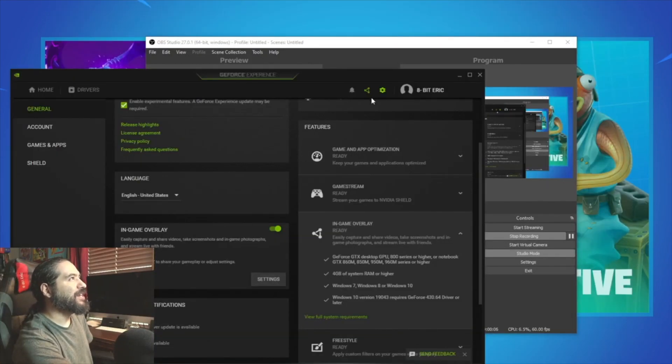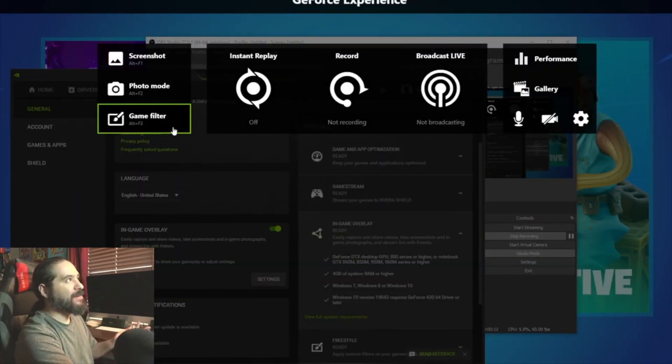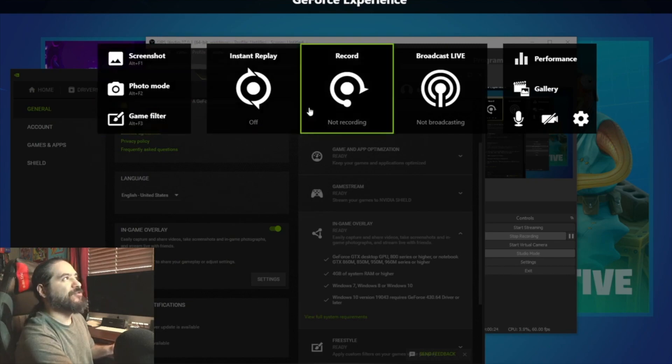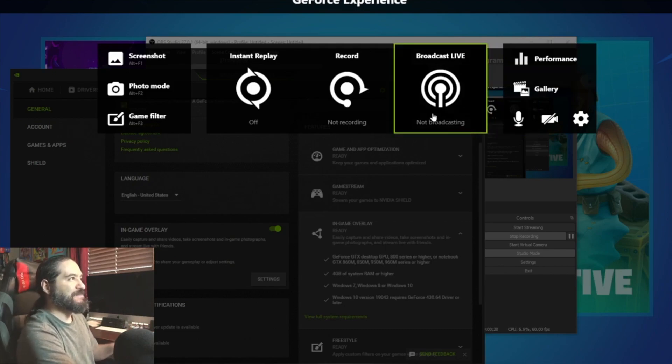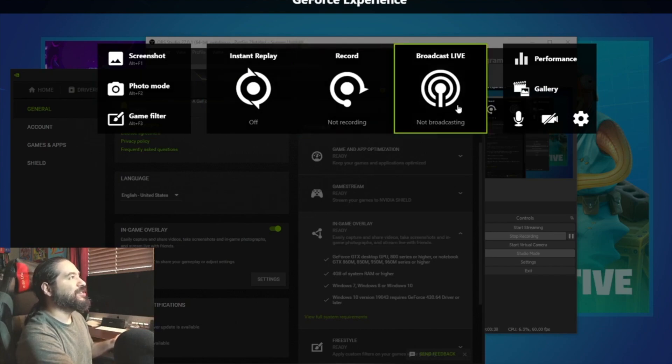Now to touch on NVIDIA Shadow Play — this is a little share feature that pops up. It's not even like an app — it's part of the NVIDIA GeForce Experience. You just click the share thing and it gives you the ability to screenshot. You also have a hotkey of Alt+F1, photo mode, game filter, instant replay, record, and broadcast live. It's not even as robust as Metal.tv, or dare I even say Lowkey.gg. It's just a little overlay on top of your game. It's basic — from a content creation standpoint, not really worth it.